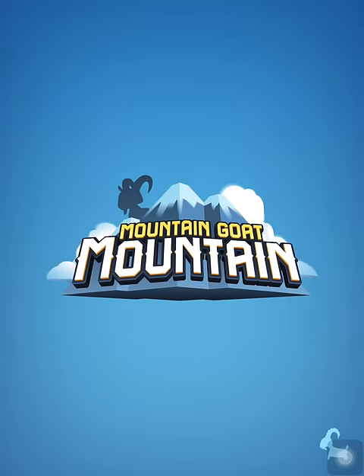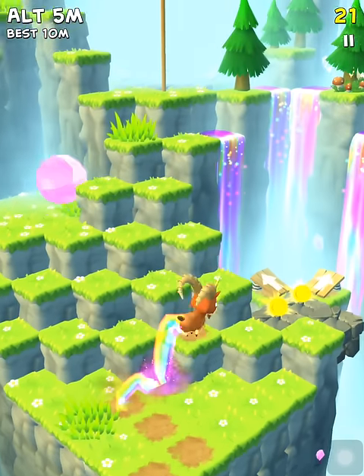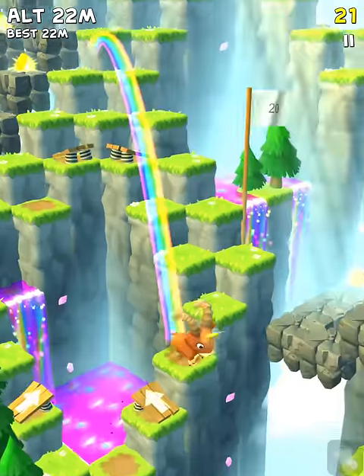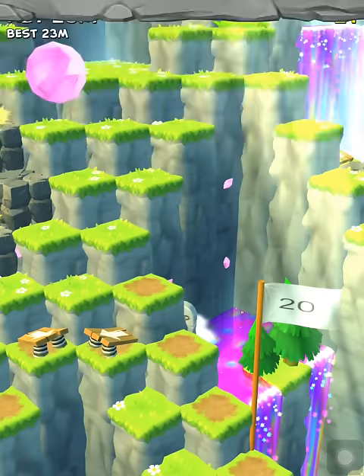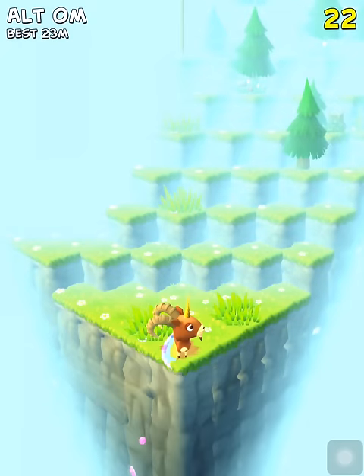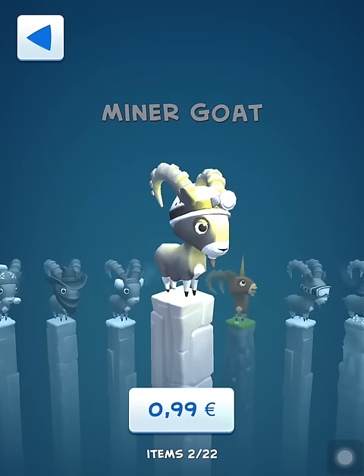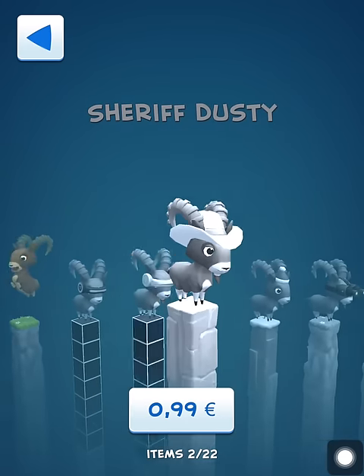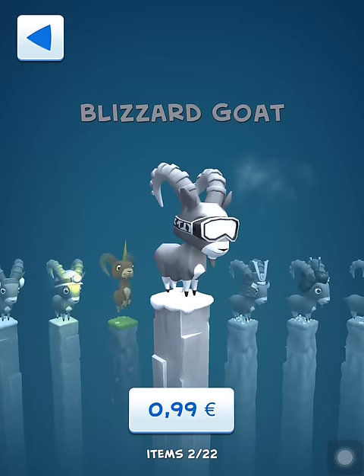We open the crate and get the unicorn goat — very nice! We can play the unicorn goat and it has a different environment with a rainbow tail. There are some springboards. Let's check the character list — there are 22 characters in total: the mountain goat, were-goat, dubster goat, cherries, dusty, and so on — a bunch of different goats, most probably each with a unique environment.